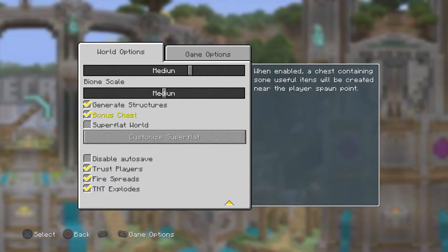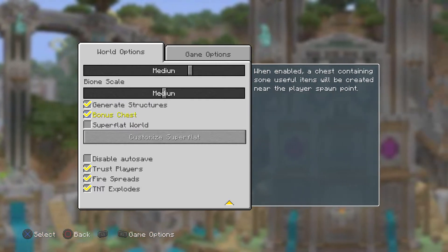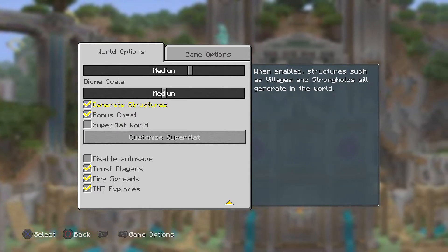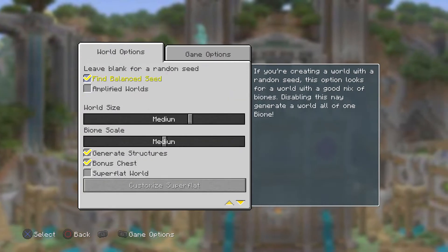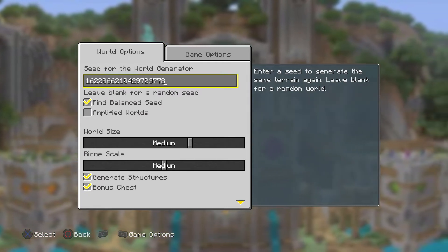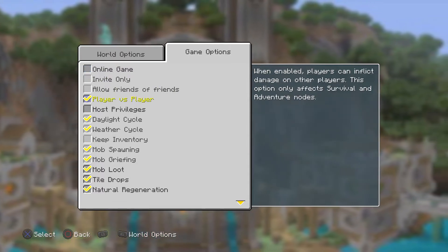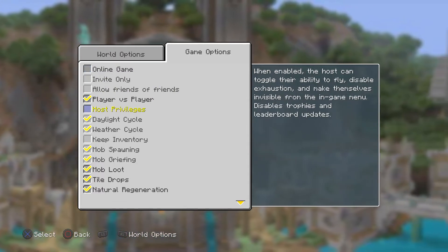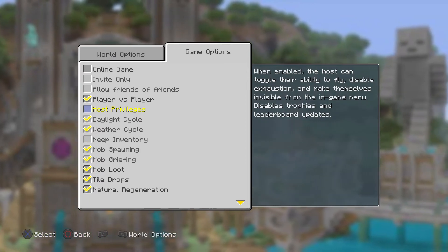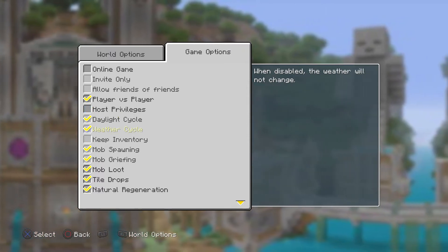We're gonna enable the bonus chest — makes me feel better calling it that rather than 'cheat chest.' We got our seed number placed. Game options: host privileges, ability to fly — we're not doing any of that. This is going to be survival mode.